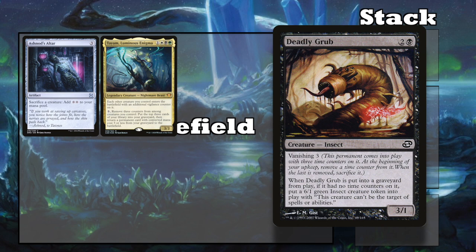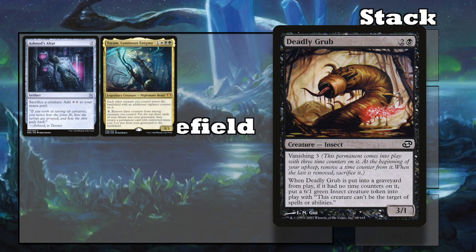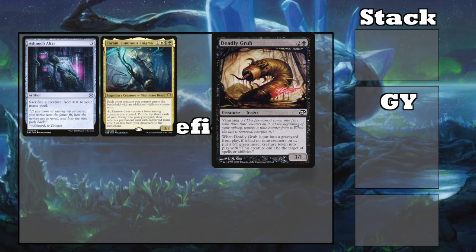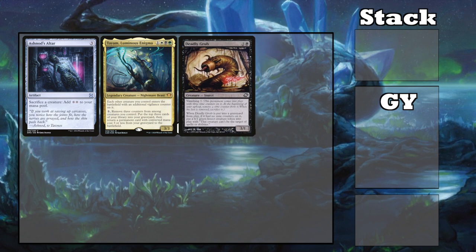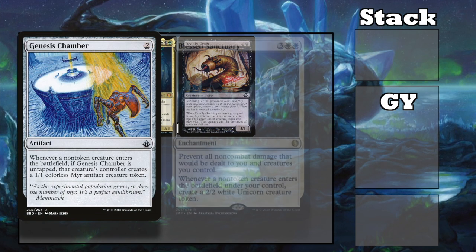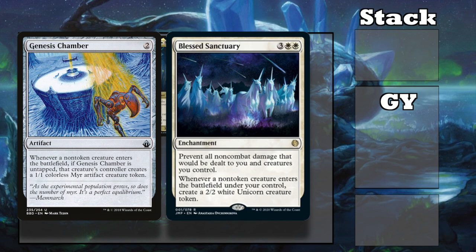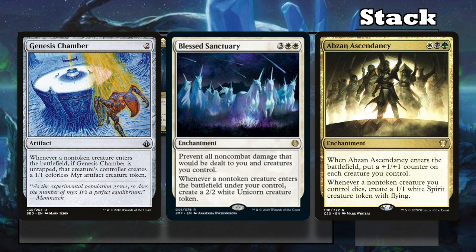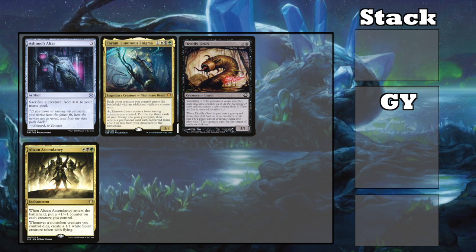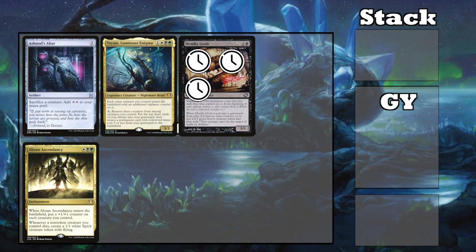Here's another one with Deadly Grub — a 3/1 insect for 2 and a black that has Vanishing 3, which means when the last time counter is removed, you need to sac it. But when Deadly Grub dies, if it had no time counters on it, you create a 6/1 insect token with shroud. Unfortunately though, you can't sac the grub to the altar to make mana, so we'll need another card that either makes a token when the grub enters or dies. Cards like Genesis Chamber and Blessed Sanctuary create a token whenever a non-token creature enters the battlefield, or you can use Absent Ascendancy, which creates a 1/1 spirit token whenever a non-token creature dies. Either way, when the grub comes in, it enters with 4 counters — 3 of them being time counters, plus the vigilance counter.